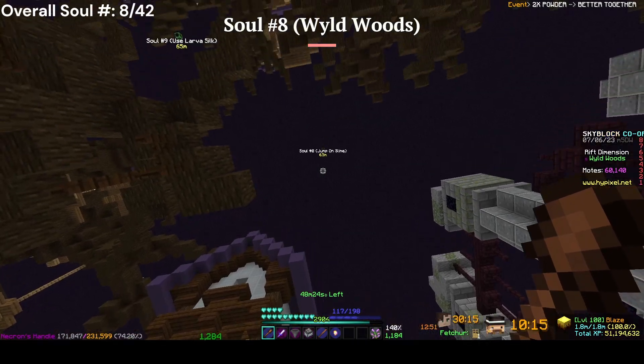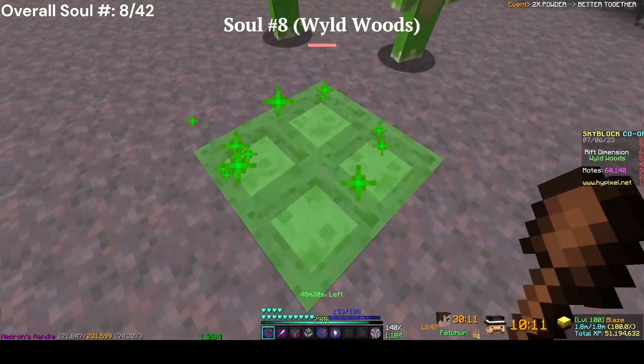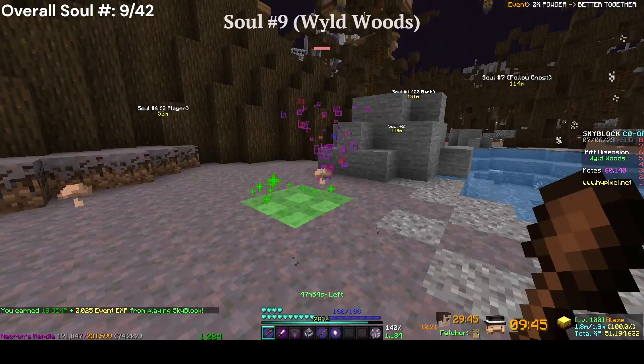The eighth soul in the Wild Woods — you come to the frog people again, but this time you jump on the jump pad, go up, and get the soul. It's in the middle there.